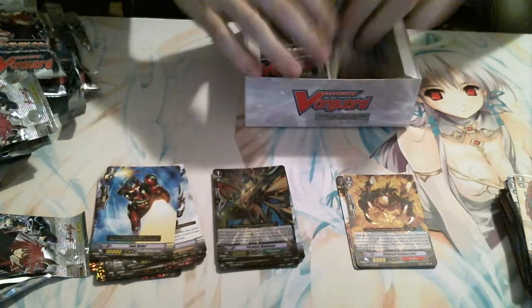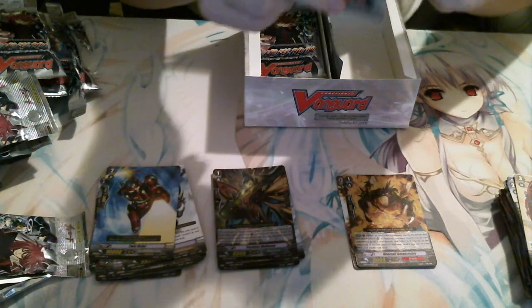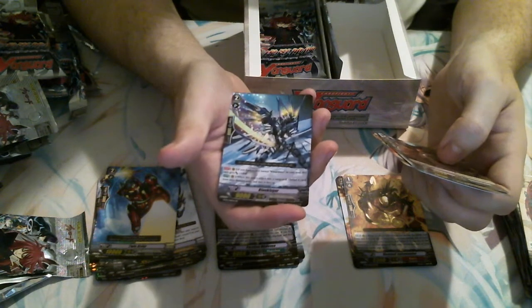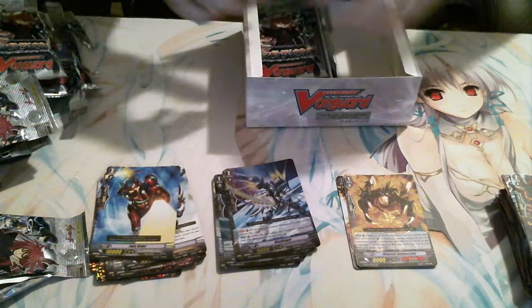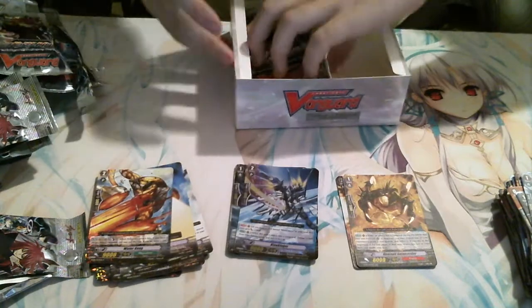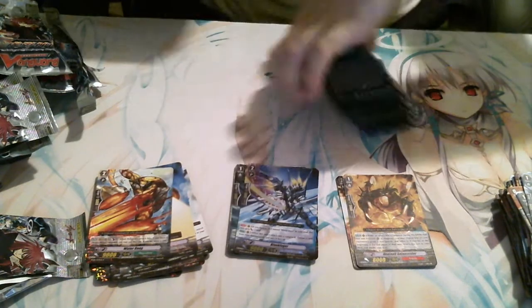Single rare Full Bow. Finishing up on the left side — looks like all the holos are on the left side. Single rare Twin Order, two more packs on the left. We have our double rare Blaukluger. Last pack on the left — single rare Water Gang. So what are we at right now? Four doubles and two triples, so we have one more triple and one more double left.